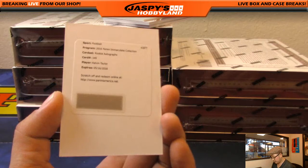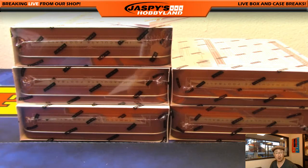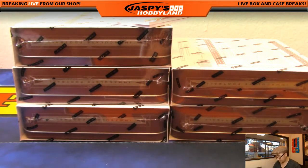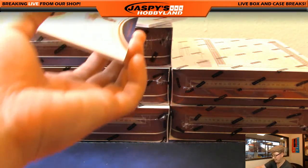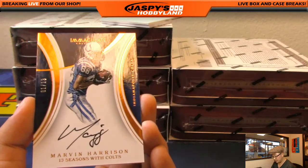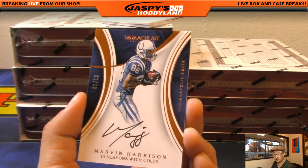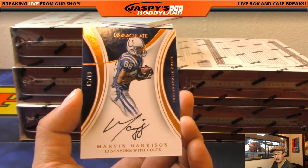We've got Kelvin Taylor rookie autograph for the 49ers. Niners — that is Dano with the Niners, there you go Dan. And some Colts — nice one out of 13, Marvin Harrison. That's Todd with the Colts. Nice, Marvin Harrison one out of 13.